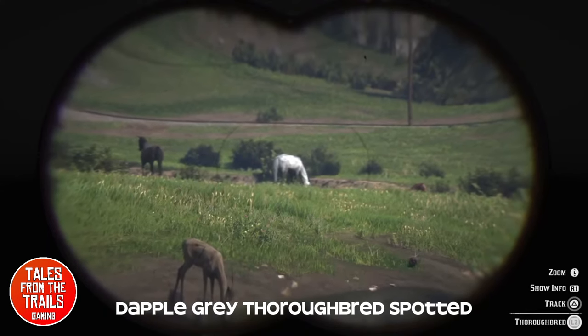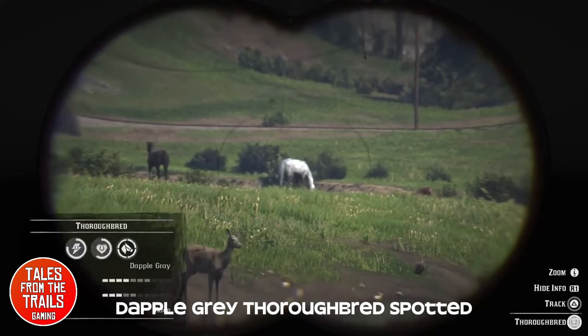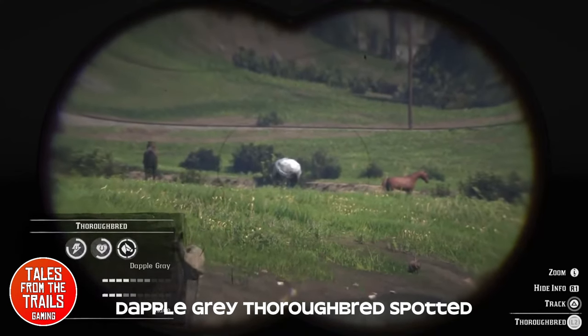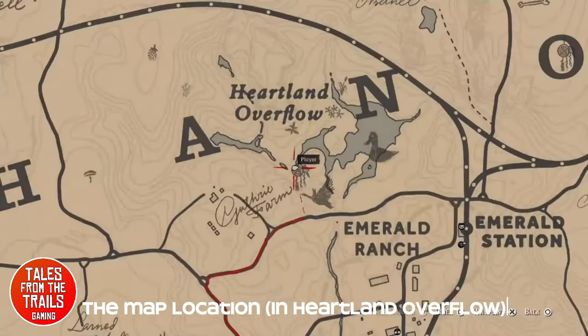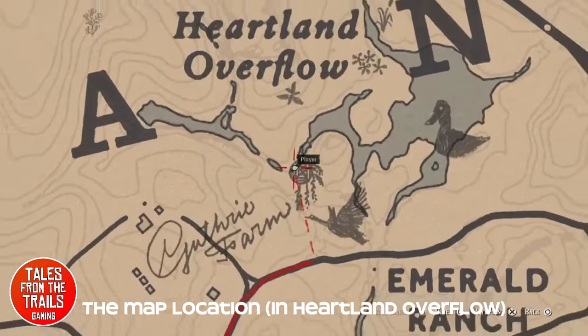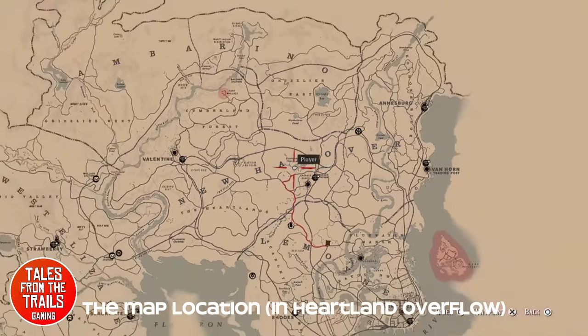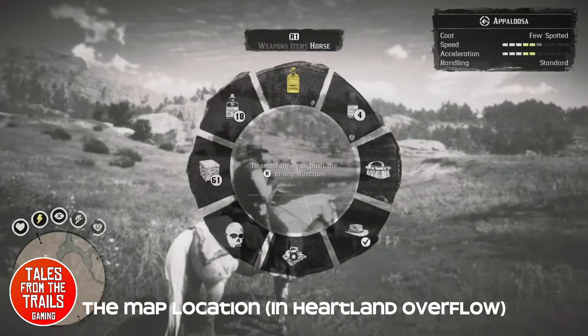When I went into this I was planning on using the lasso to capture the horse, but I opted out of that. I decided to give it lots of love, lots of pets, and jump on its back and capture it. This is the map location right there where we're standing, and I do show the map again just in case, a little bit closer to the area.